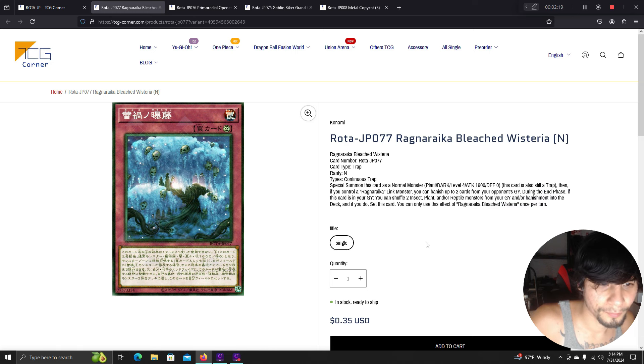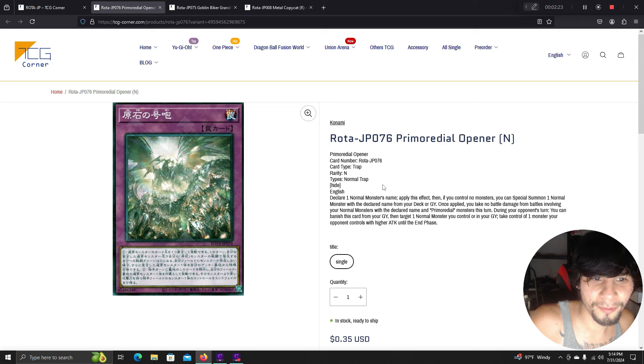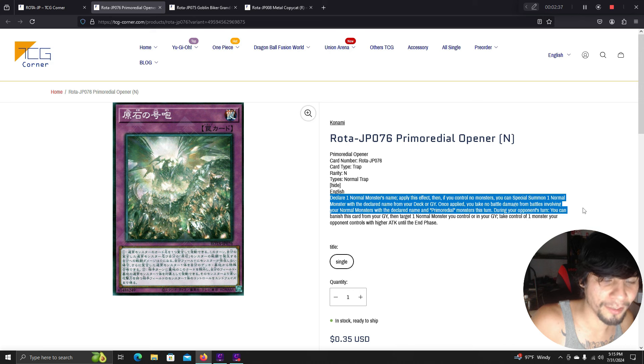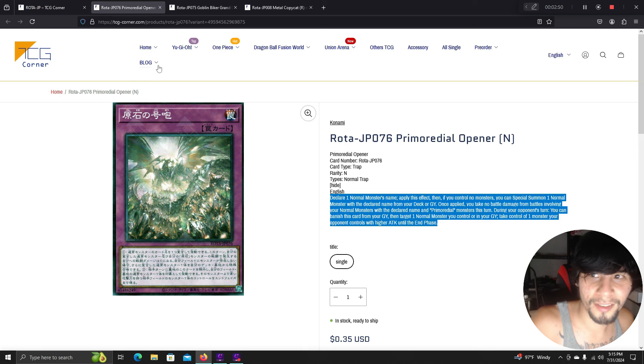Primordial Opener is a quick-play spell. Reveal one normal monster or primordial card in your hand, then target one face-up card on the field — if you control a normal monster or level 5 or higher primordial monster, you don't need to reveal a card. Negate its effects and banish it. During your main phase, if you control a primordial monster, you can set this card from your graveyard. During your opponent's turn, banish this from the graveyard — target one normal monster you control or in the graveyard and take control of one opponent's monster with higher attack.